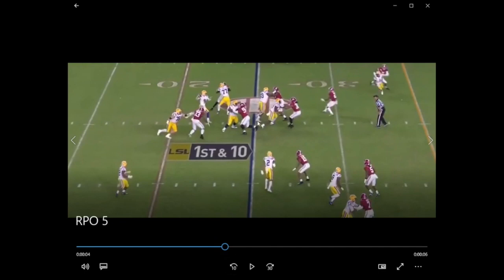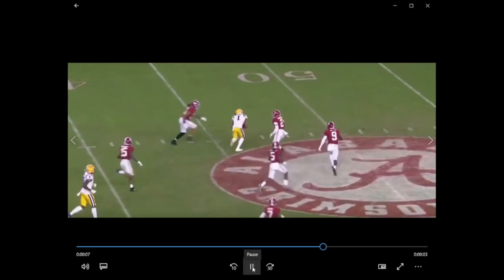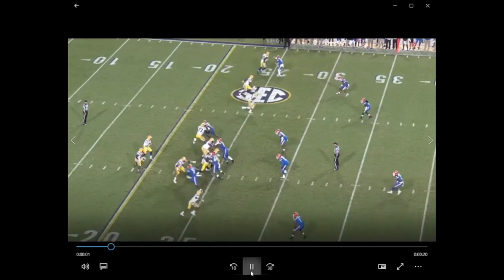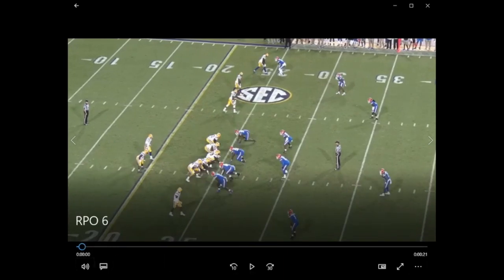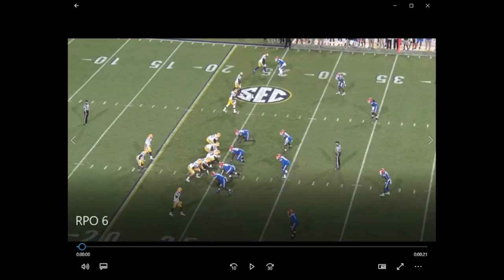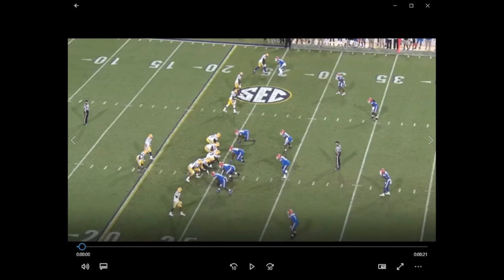Burrow takes a step upfield, threatens the run, the safety comes up, and look at that window that opened up — boom, zips that in there while running forward, just zips that ball in there for a completion and moving the chains. Awesome play. Now this is cheating a little bit because this is another RPO — it isn't really the same concept — but I'm calling it one because I told you I was going to give you 10 plays from LSU's playbook. This is a different RPO, again out of a trips formation with three receivers spread to one side and one receiver on the backside, single back in the backfield.